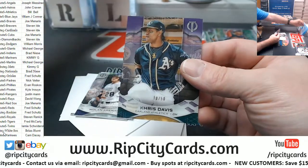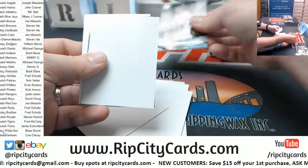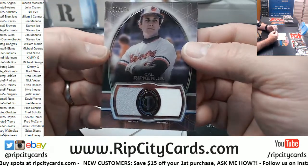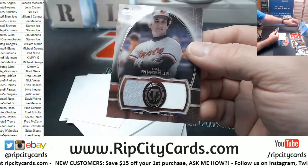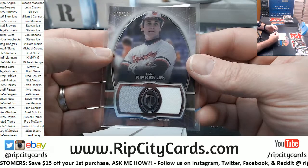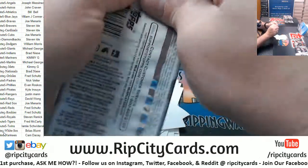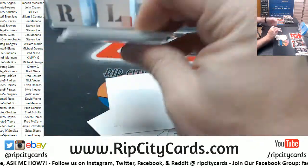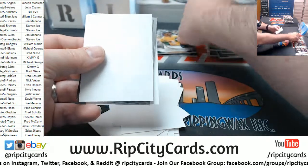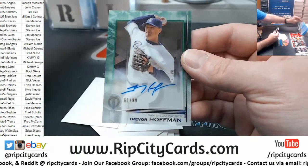Got a Chris Davis to 50 for the Athletics, got the Arenado for the Rockies, and we have got a Cal Ripken game-used dual to 150 for the Orioles. Orioles combo team. Eddie Murray — more Orioles — Reggie Jackson, Athletics. And a Trevor Hoffman Padres to 99.